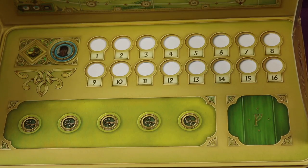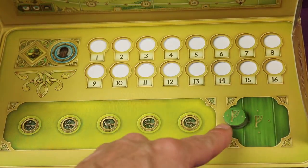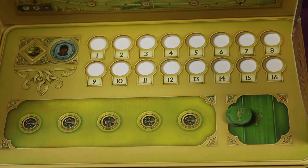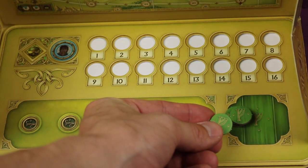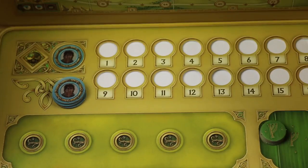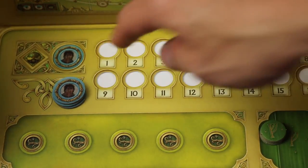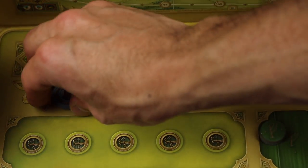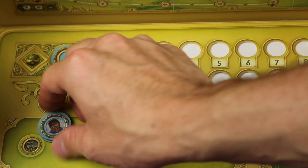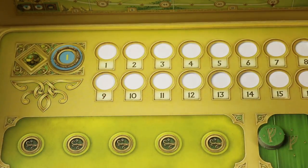Find the fellowship tokens with the green icon and take three of them, placing them on the corresponding spot on the journey log. One will be left over — remove it from the game. Next, find the three Frodo starting location tokens, shuffle them, take one and place it face up on the journey log — this shows your starting location. Return the others to the box face down without the other players seeing.